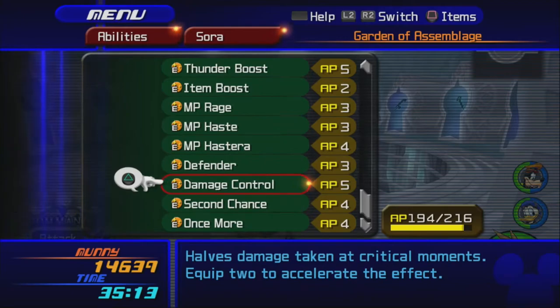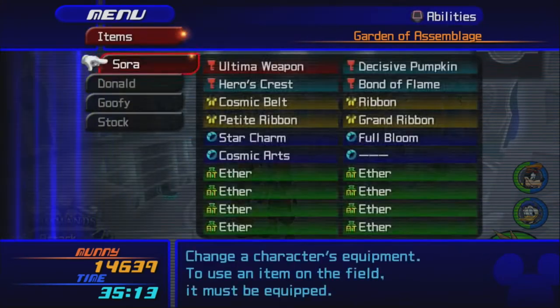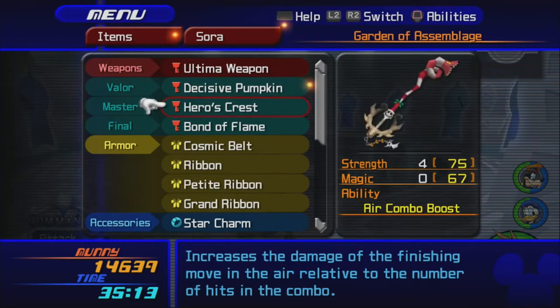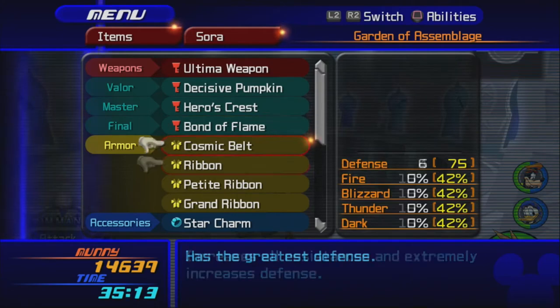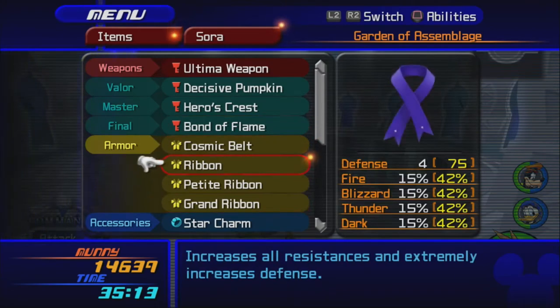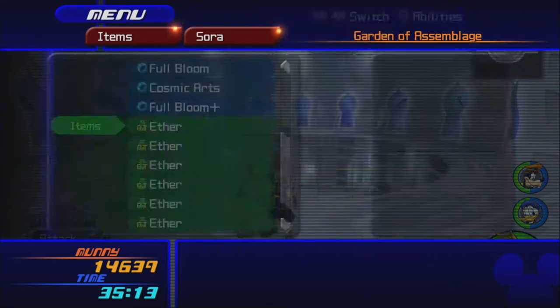Magic Lock-On — no. That looks pretty good. Do I have the right equipment? Ultimate Weapon is my main Keyblade, Decisive Pumpkin for Valor Form, Hero's Crest for Master Form, Bond of Flame for Final Form. That looks pretty good. I've got Grand Ribbon, Petite Ribbon, regular Ribbon, and Cosmic Belt. We're putting Full Bloom Plus back on.